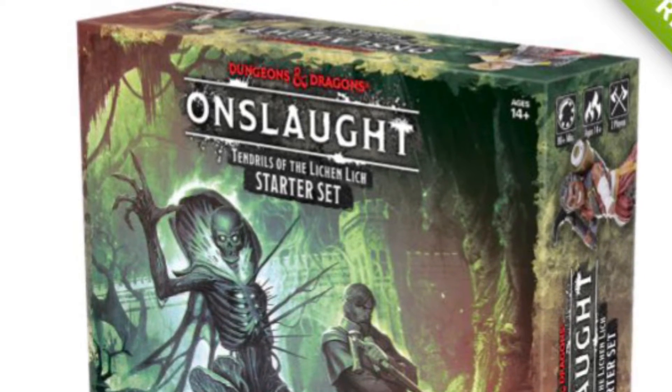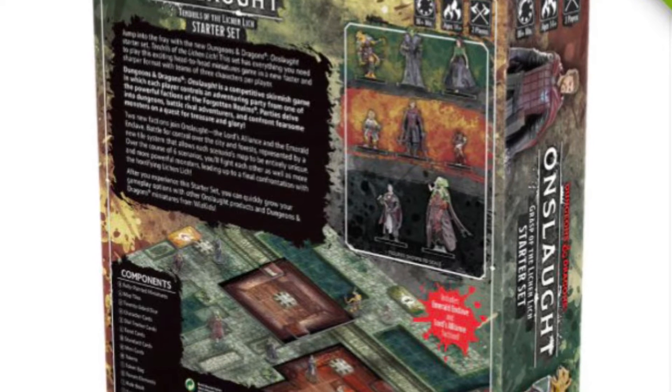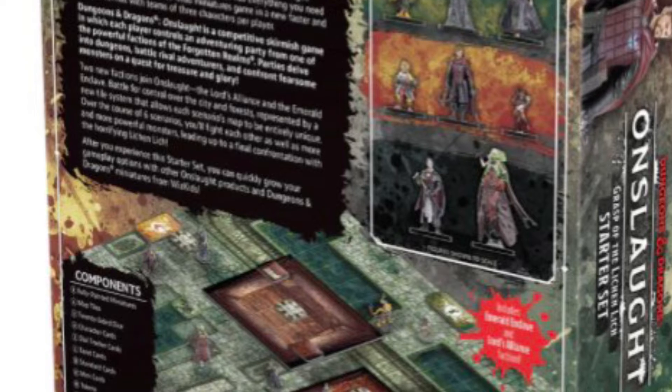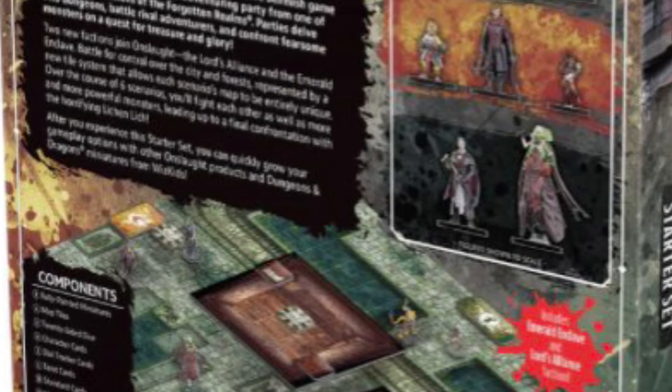There are some things I like about it and some things I don't. First of all, you can see some of the box art here, and it has eight miniatures within. Unfortunately, only one of these is a creature, and that would be the lich itself, as this is titled 'Tendrils of the Lycan Lich.'